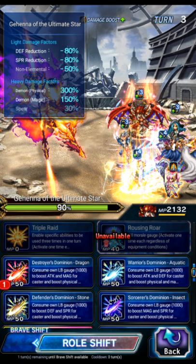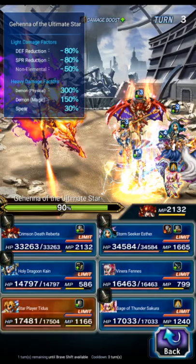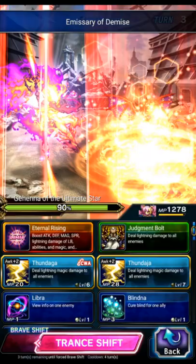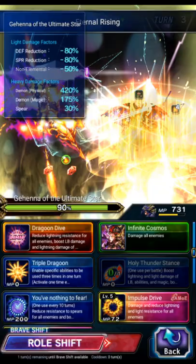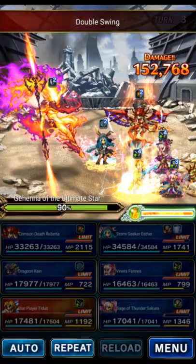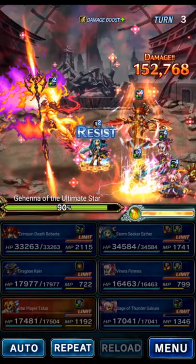We're gonna shift Roberta, do dragon killer because that actually gives her a big attack buff, then do dragoon's aim and emissary of demise. We're gonna have Esther do energizing shatter and storm guardian. We're gonna shift Secure and do that shifted LB, then shift Cane into base form and jump him out — but wait until all the buffs get out. There we go, nice.